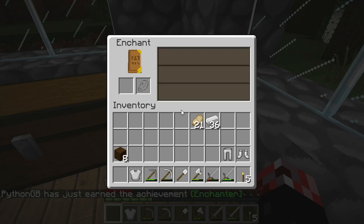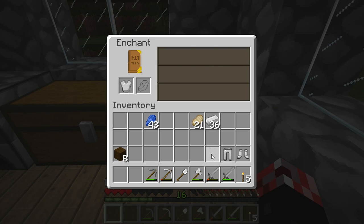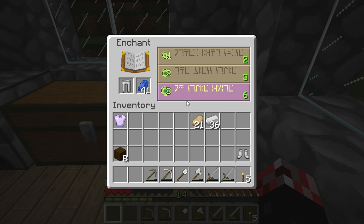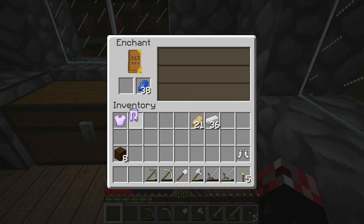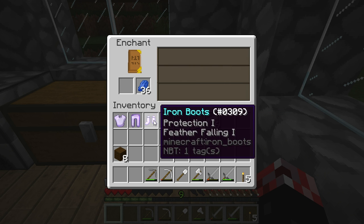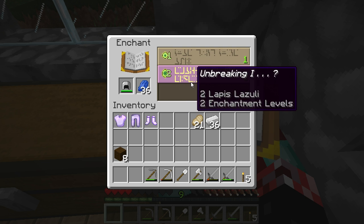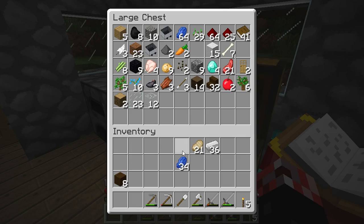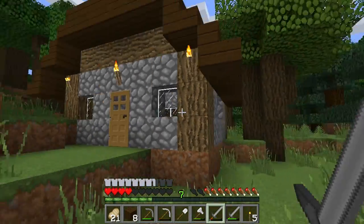We've got some lapis, so we can put some low-level enchantments on things. We've got general protection, which is pretty much what I want right now. Protection, protection, protection — feather falling, projectile protection, protection II — let's get that one. It's got feather falling, fantastic. This one is going to have to be unbreaking. Enchanted armor — I am so happy right now!